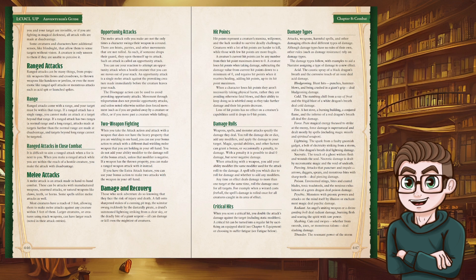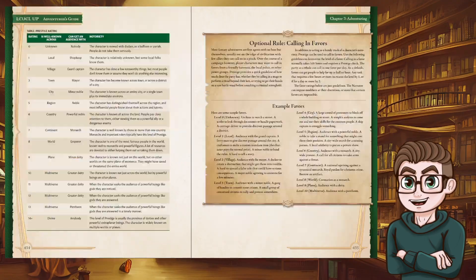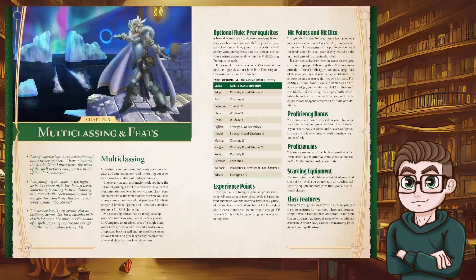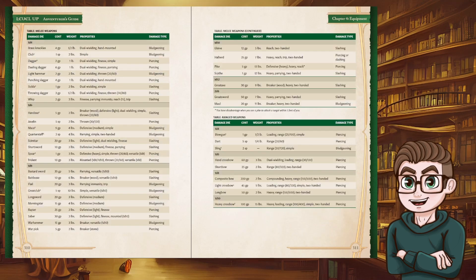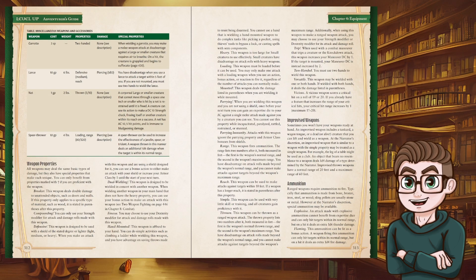If a weapon has the thrown property you can make a ranged weapon attack with it instead. If you have the Extra Attack feature you can use your bonus action to make two attacks with the weapon in your offhand — so with Extra Attack and two-weapon fighting you attack four times, not just three. The not adding your ability modifier makes sense since this is available to everybody, and specific feats or class options presumably let you add it to the offhand attack, which is how vanilla 5e handles it.